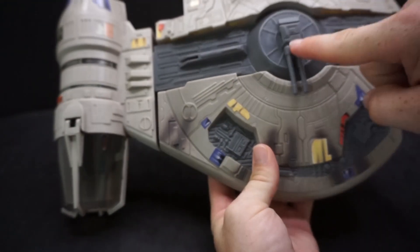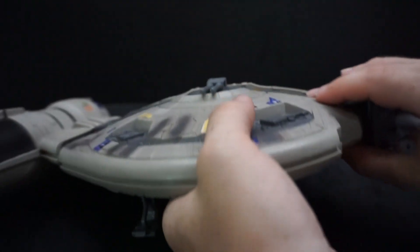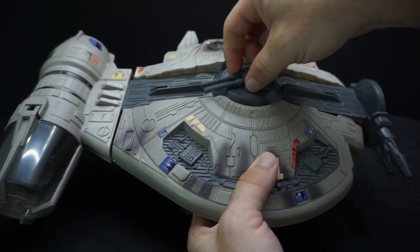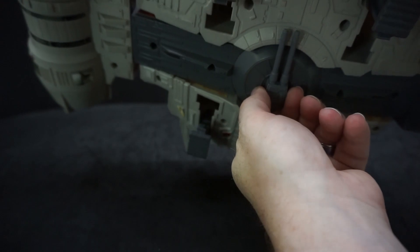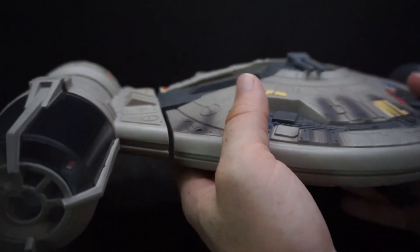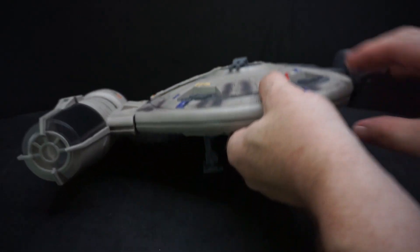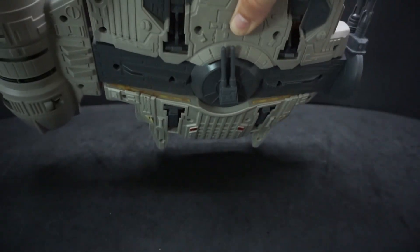The gun up top is a separate piece, the one on the side is a separate piece, and the gun on the bottom is a separate piece — but the main gray body and these two parts all came together. The turret up top can spin all the way around, the side one can go around too, and the bottom one spins just like the top. It also came with landing feet, which is awesome. The feet just pop right in — bam — and they're all in.